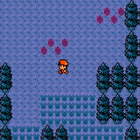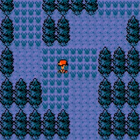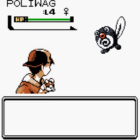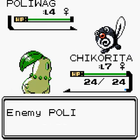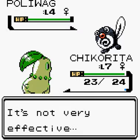So we're headed back to Professor Elm's lab. I would like to catch some more Pokemon in this video because I only have one and I want more. A Poliwag! I forgot you could catch them. Let's get this Poliwag. It's using Bubble. Is Water good against Grass type? I can't remember. Clearly not.